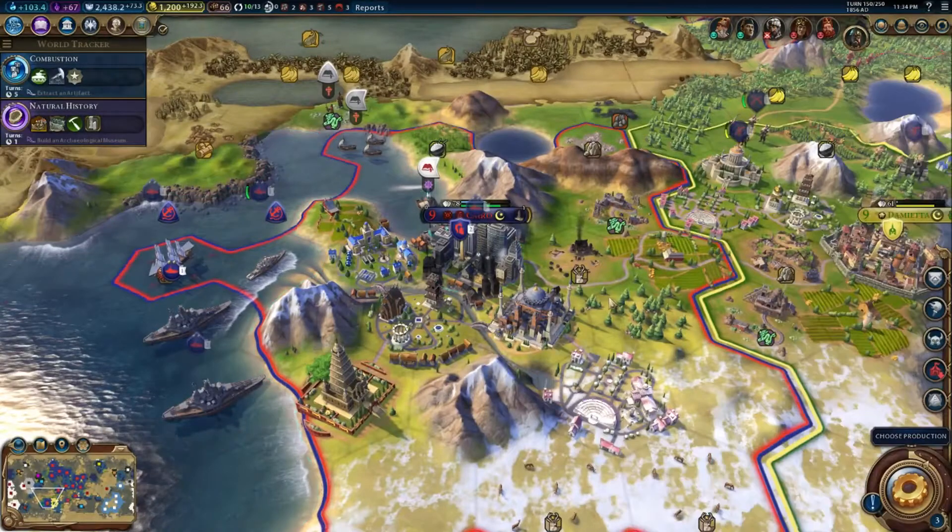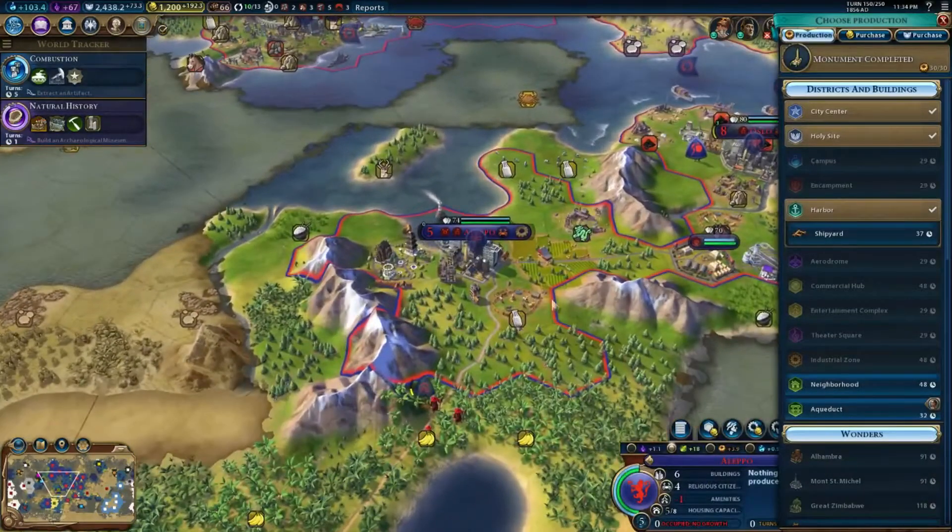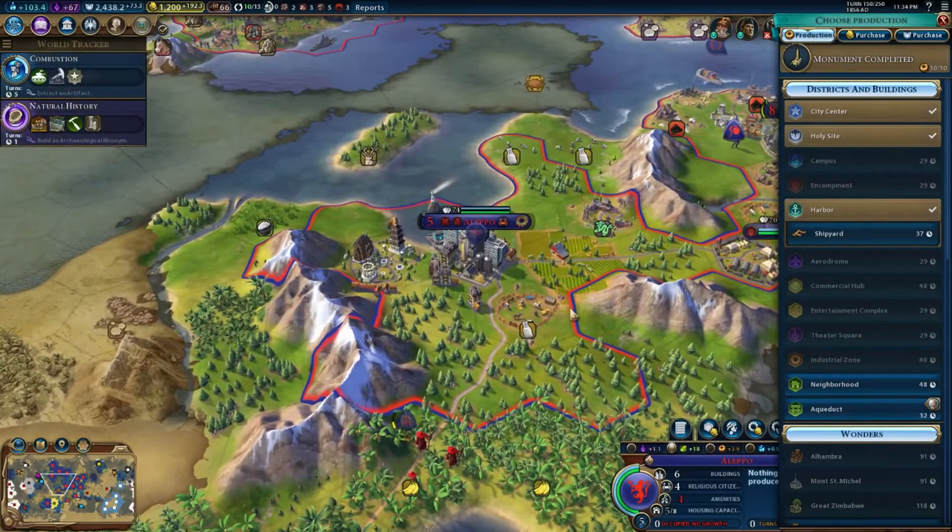We can repair the pagoda now that Cairo is not being sieged. What's happened in Aleppo? Occupied — yeah, Aleppo is still occupied. It's fine. Nothing can be produced anyway.